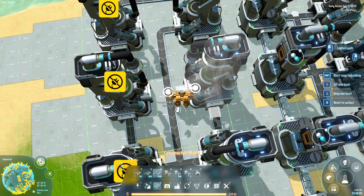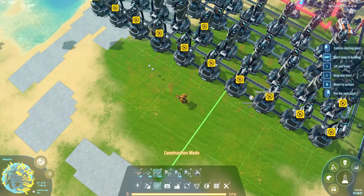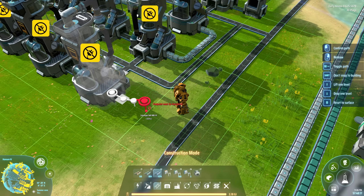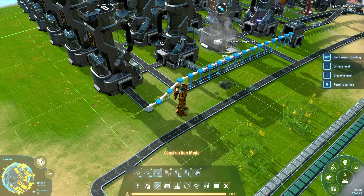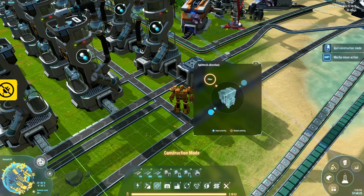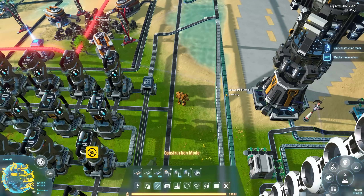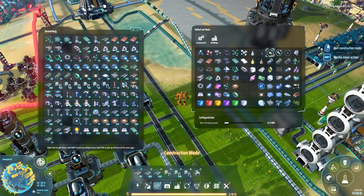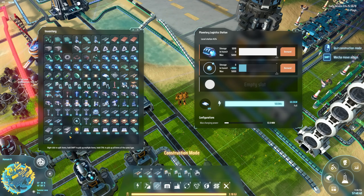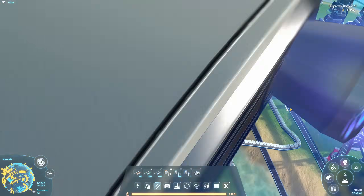We're going to hook up all our output belts — the ones on the left still need power. Then I want to take my Hydrogen and loop it: bring it up and above and back in. We want to have input priority on this side. My hydrogen is dead but that's perfectly fine, because I have a way to bring in Hydrogen on demand with some robots — 15 robots. So we're going to bring in some Hydrogen from here as well.